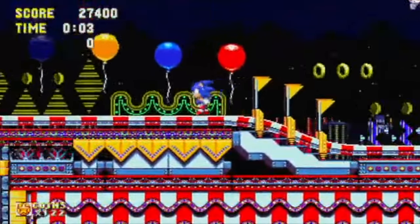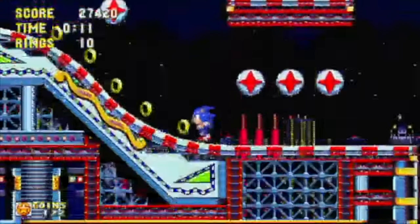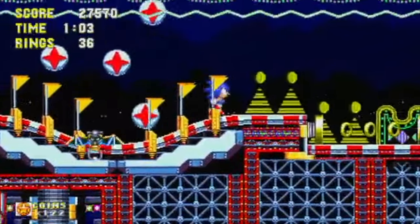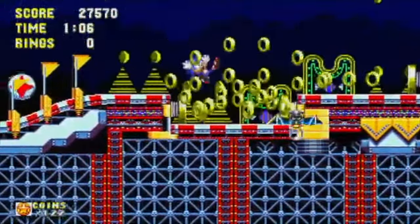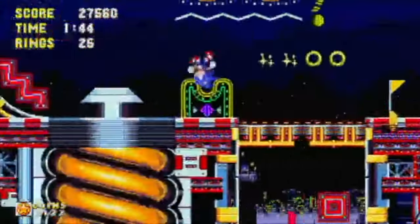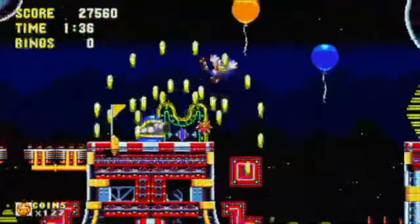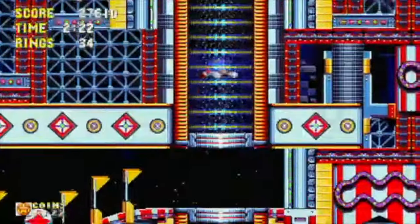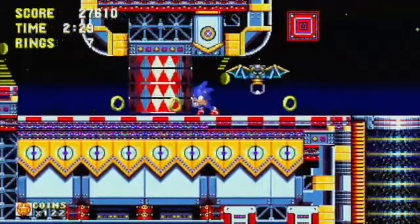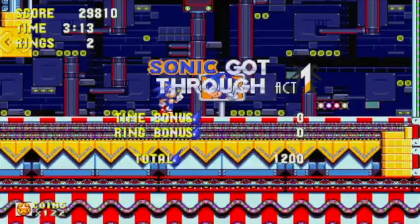Carnival Night Zone Act 1. This level is another bumper chaos level — it's not too bad, other than hearing the Origins version of the music. These bats are very annoying; they just do not care. They do whatever they want. And who put these springs here? Damage boosting helps in the stage considering there are a lot of risks involved. There are these Scrap Brain wheels, a few more bumpers here and there. This spike enemy can easily be avoided. We have already made it to the boss, and after easily killing it, Act 1 is cleared.